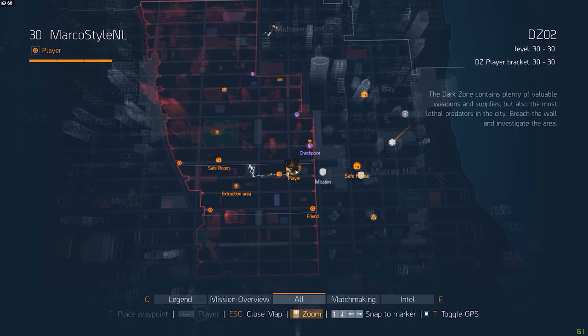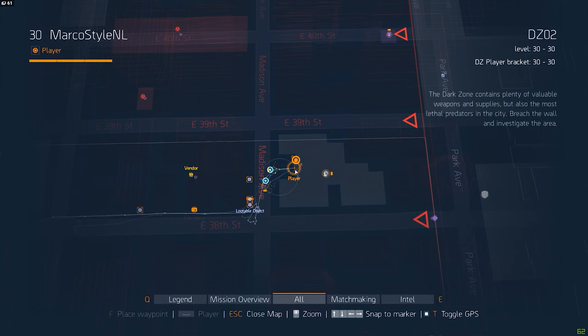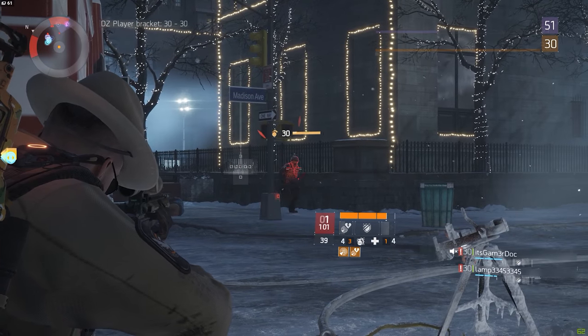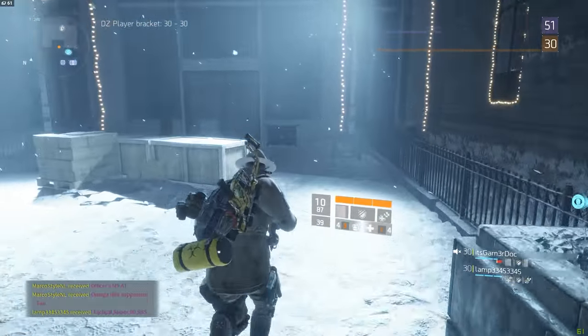Last up for DZ02 is the chest next to the library on the intersection between Madison Avenue and 38th Street. After you kill the enemies around the place, head over to the entrance with the big bright lights and it should be right there against the wall.